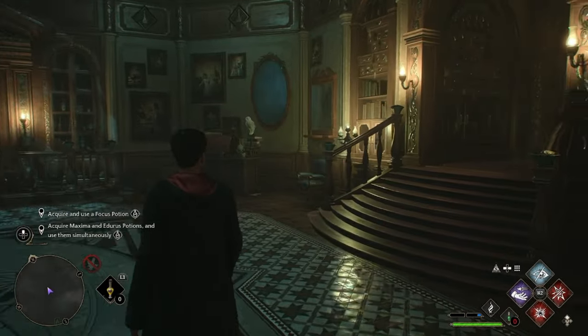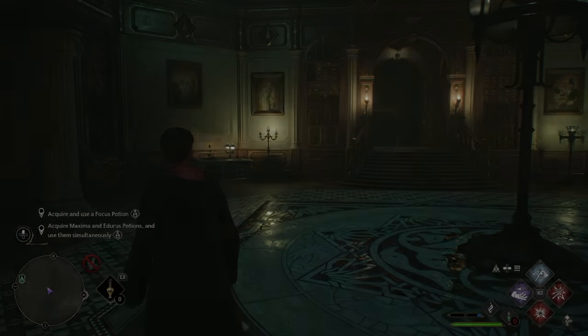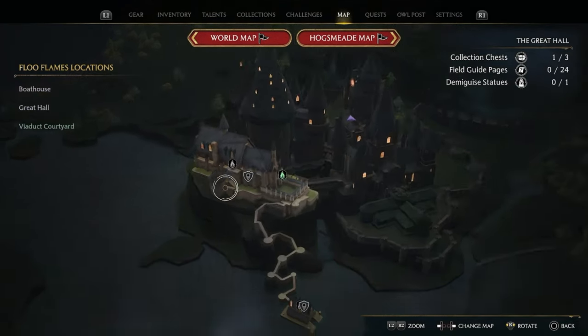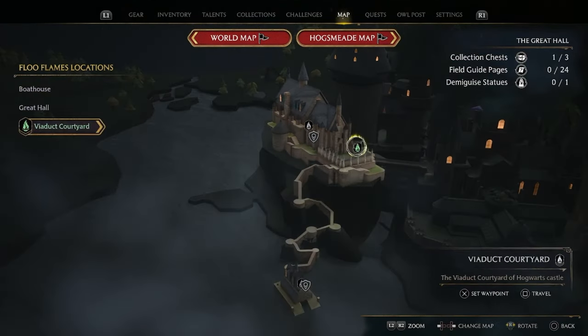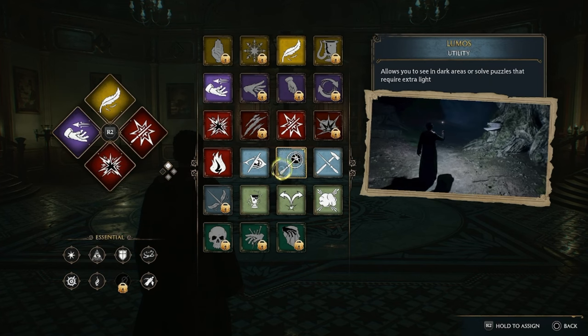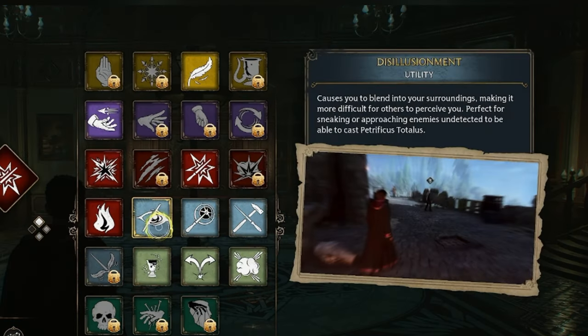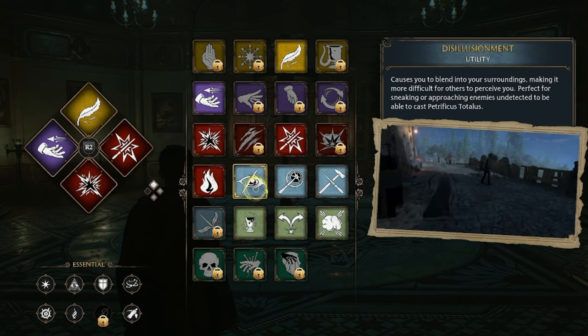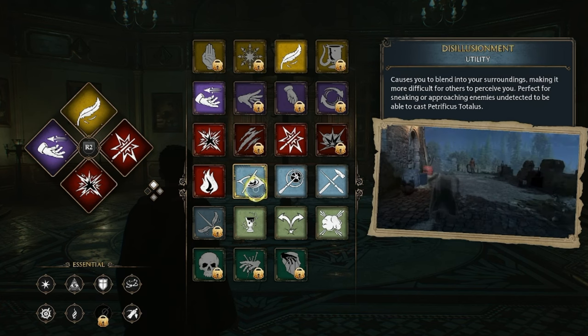Well, in this video I'm going to show you how you can make 10,000 gold pretty much right out of the gate. All of it can be done within the Hogwarts school itself, and I believe all you need to actually complete this is to have the disenchantment spell that you get very early at the start of the game. Let's get right into it.